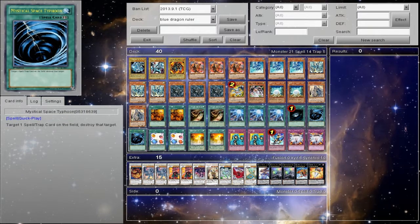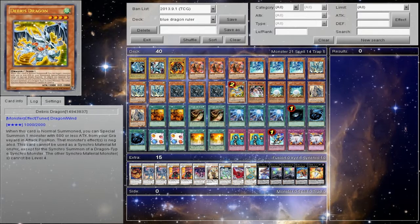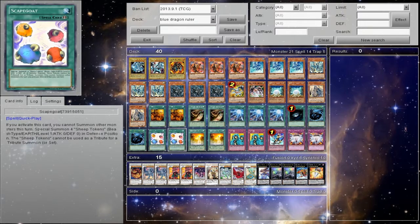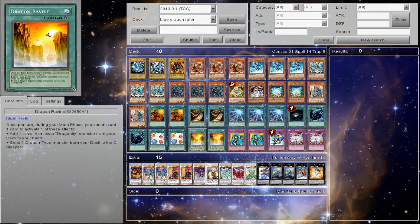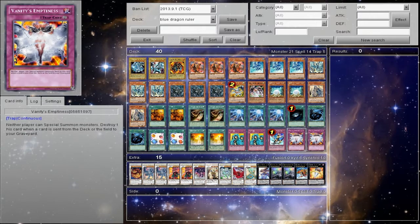One Darkhole, two MST — I prefer two MST, I hate back row. Two Scapegoat, this actually was MVP for me, because I had a bad hand and it allowed me to play out of it and win the game. Two Dragon Ravine, two Waboku, one Return from a Different Dimension, and two Vanity's Emptiness.